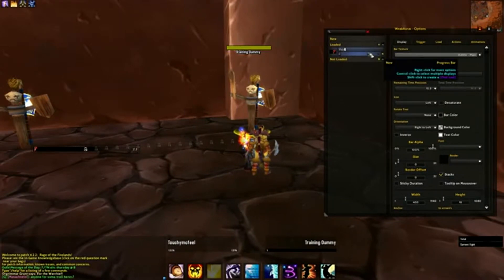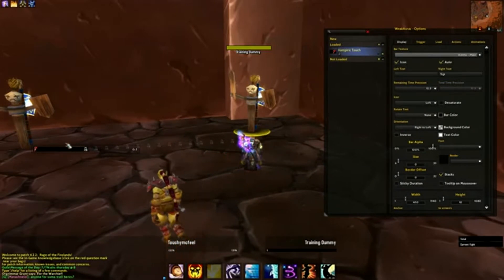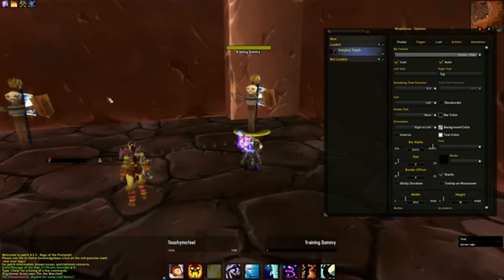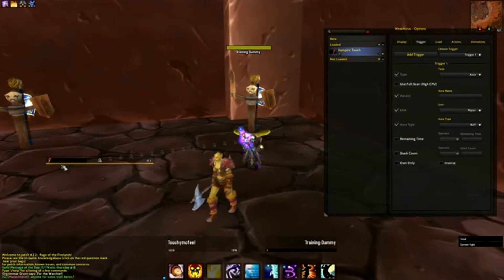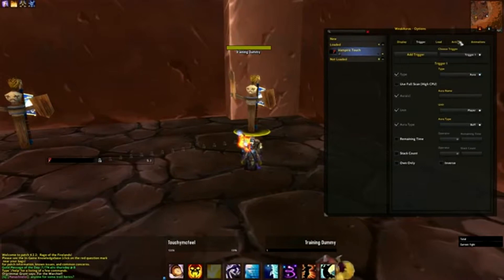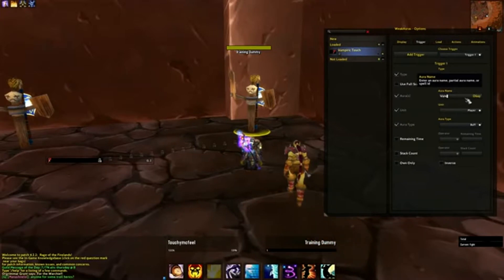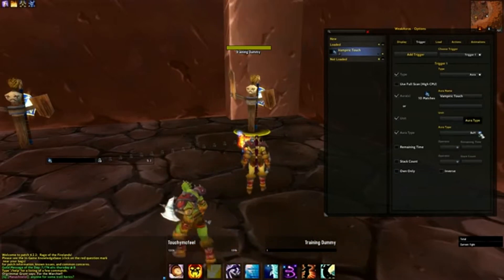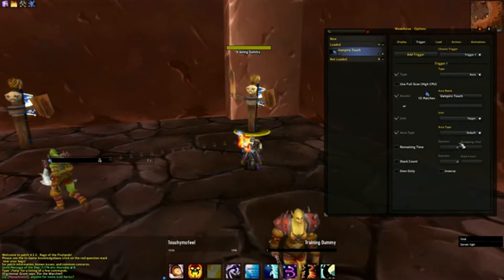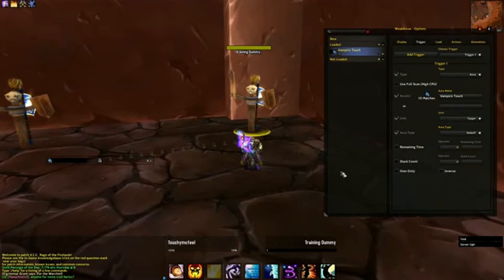I'm going to give it a name — we'll say Vampiric Touch. So this will basically be how I display all of my bars. The only thing that's going to differ is the trigger for them. The first one is going to trigger for Vampiric Touch; my next one will be Shadow Word: Pain, but otherwise they're going to be basically the same. Under triggers, I've got Aura, Vampiric Touch — I'm going to track buffs on my target, and it's a debuff. This own-only option I should check, but I'm going to leave that alone for now.